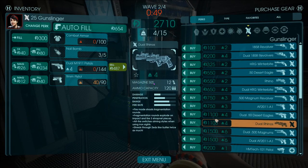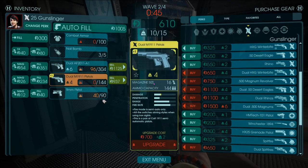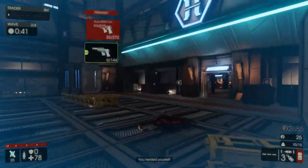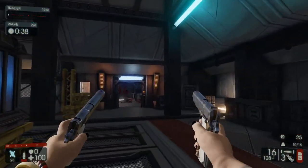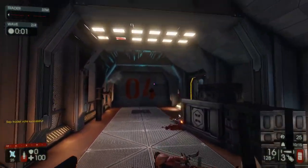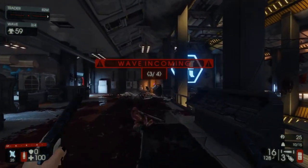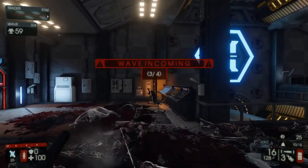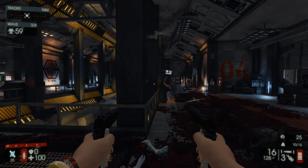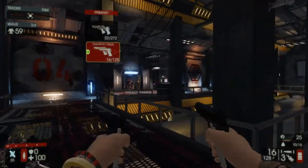We're gonna keep that, of course — get our dual AF2011s and upgrade that. Go for full ammunition on that, and then that's our setup. It's a good setup. Gonna get back to this spot because I kind of like it, even though we're getting a little overwhelmed. I think it's a good spot to camp, so we're gonna stick with it, especially now that I have the AF2011 to take out the big Zeds a lot easier.